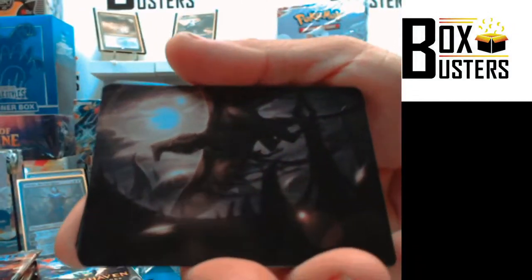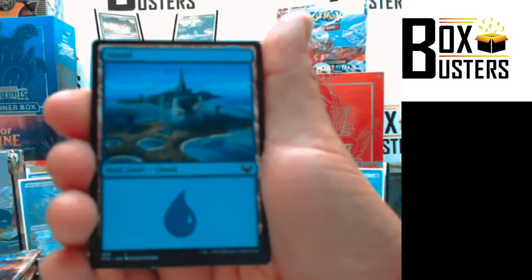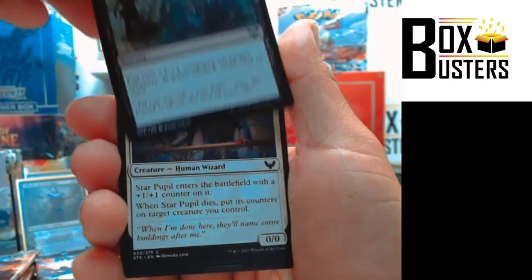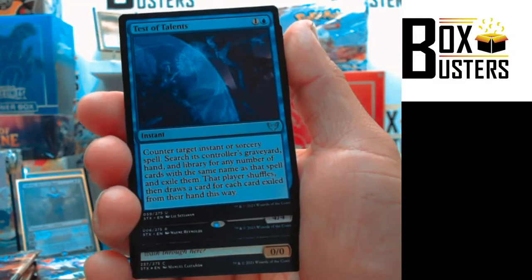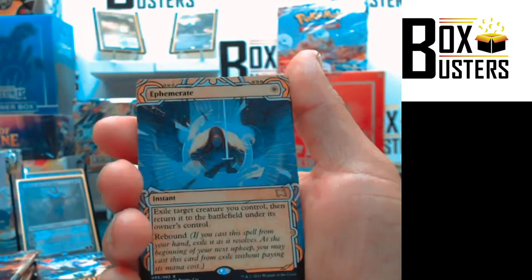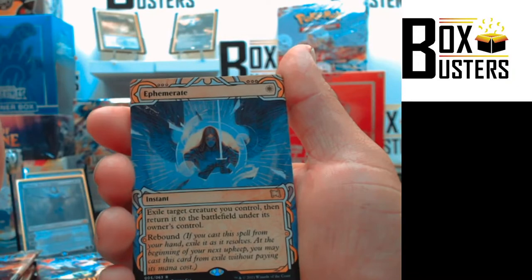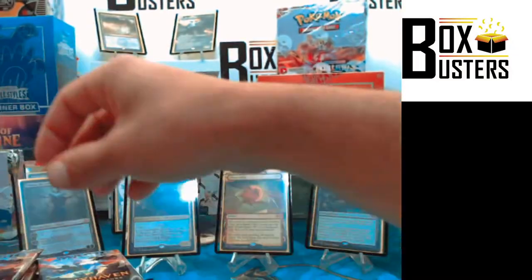Empty pack. Art card. Island, Environmental Sciences, Cram Session, Witherbloom Campus, Witherbloom Pledge Mage, Essence Infusion, Star Pupil, Mentor's Guidance. Test of Talents. Wandering Archaic — Rare, flip. That's a good one. Ephemeraite, Alternate Art Rare. Spiteful Squad, foil. And a Pest Token out back.